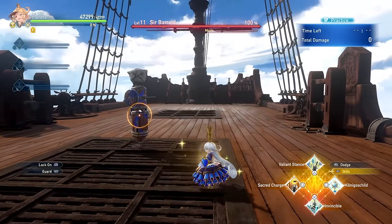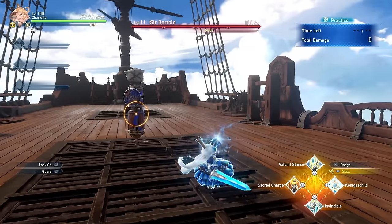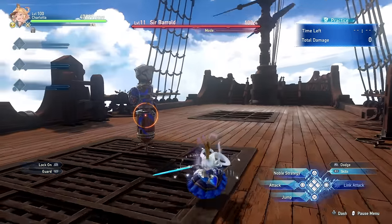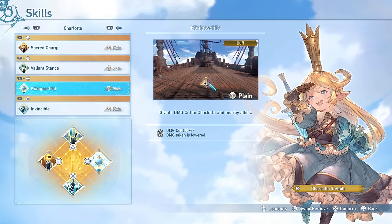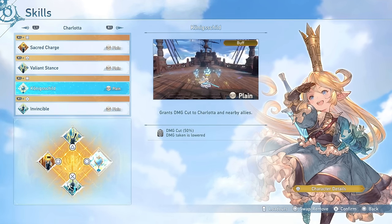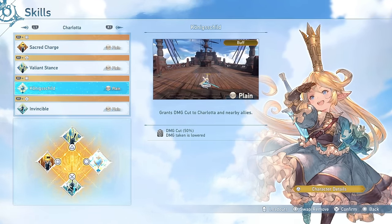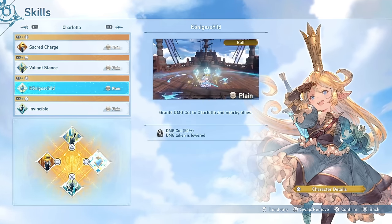This next skill, which I believe is spelled Conic Shield, provides a 50% damage cut to Charlotte and her allies as well. Being able to reduce damage taken by 50% with a single press of a button is very very powerful, no doubt about it. So depending on the type of content you're doing, this skill may be incredibly valuable.